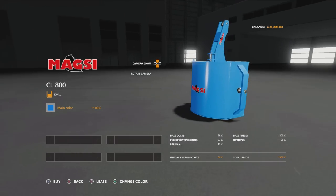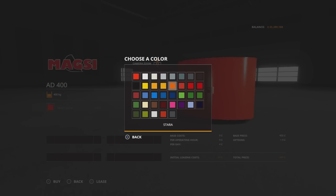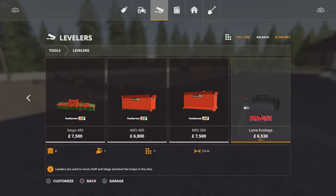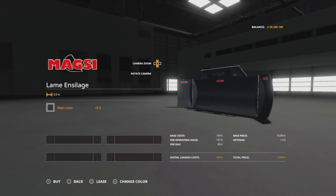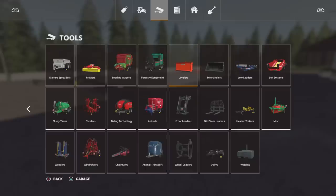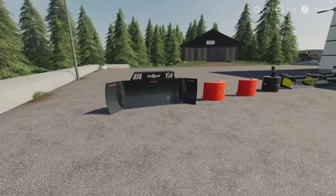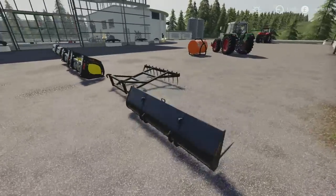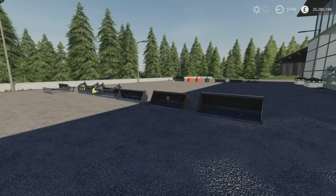Then we go down to weights: the CL800 Magzi 800 kilogram weight — we can change the main colour to anything on that palette. We've also got the AD400 and AD600 at 400 kilogram and 600 kilogram respectively, same colour options. And then lastly in this pack of 14 items, under levellers, we've got the Magzi leveller — again colour options, and you can adjust the side flaps to bring them in or out a little wider. That's the Magzi Tool Pack by NicoPix.